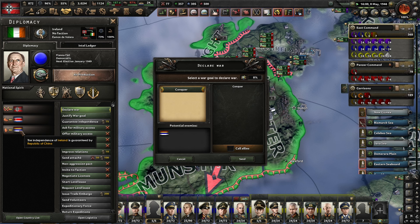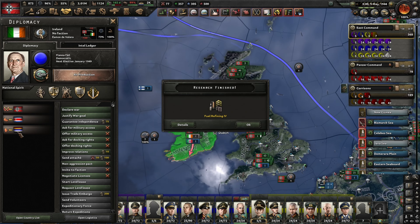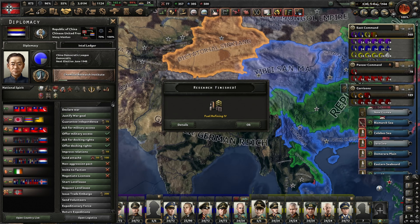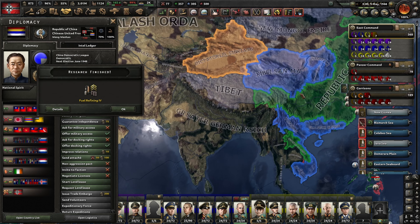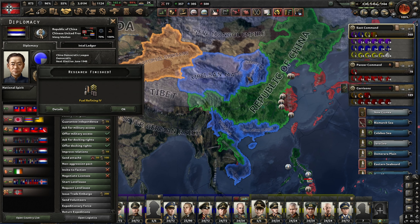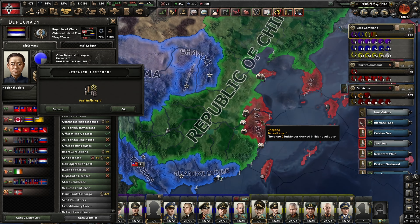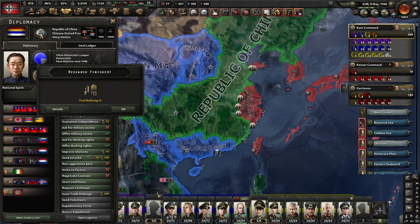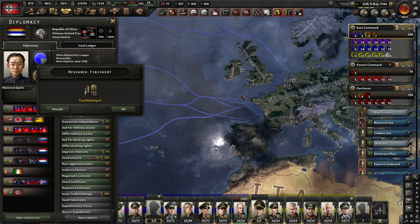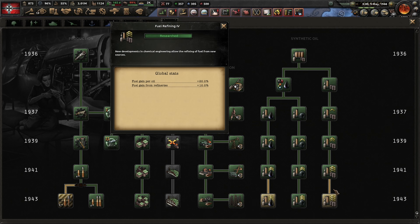That was very interesting — they're justified by the Republic of China. Where is the Republic of China? Is that all of the Chinas? The leader of the Chinese United Front. They're actually quite big and they have a border on us. Maybe we take Ireland out later on. Right now is not the time to go into this when we want to focus on the United States. The fuel refining is finished there — let's go down and grab the next one.